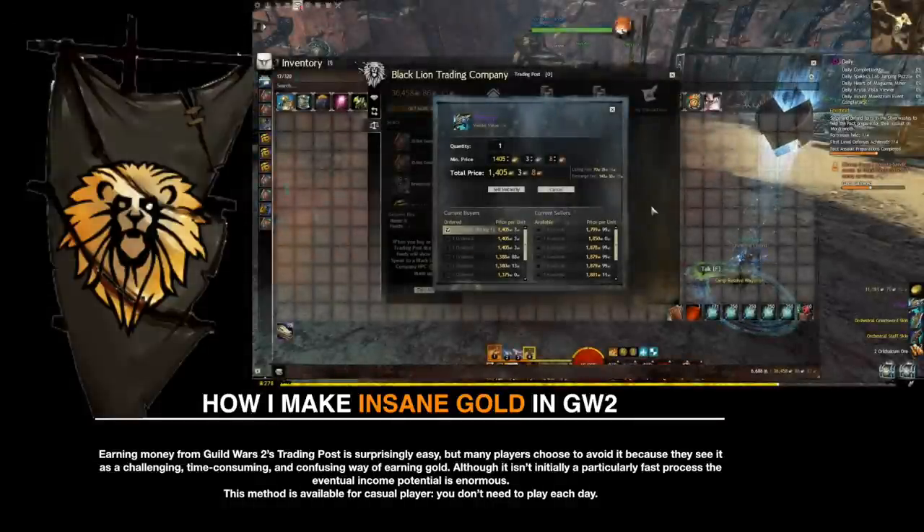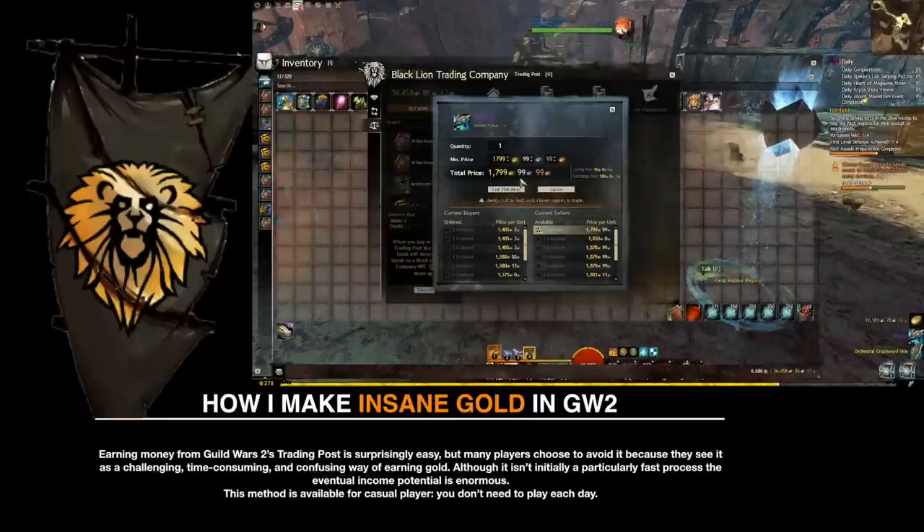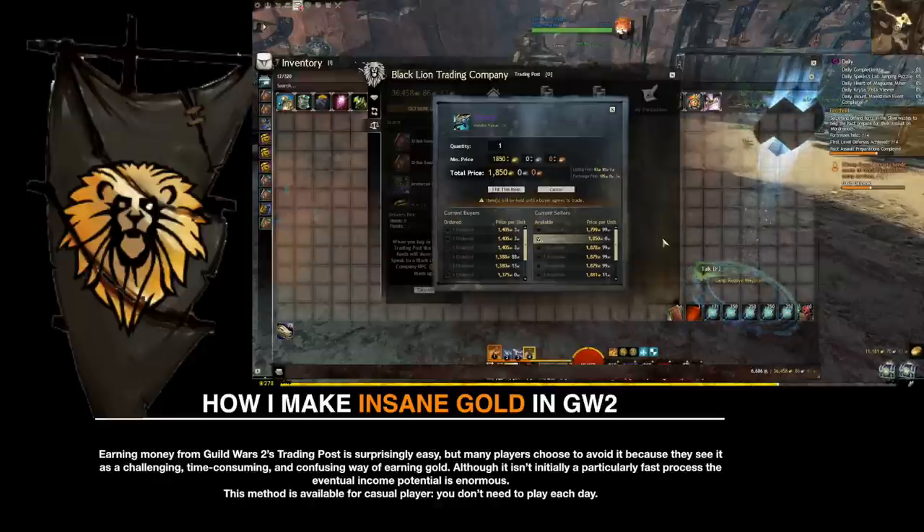Earning money from the Guild Wars 2 trading post is surprisingly easy, but many players choose to avoid it because they see it as a challenging, time-consuming, and confusing way of earning gold. Also, it isn't initially a particularly fast process, but the eventual income potential is enormous. This method is available for casual players who don't need to play each day.